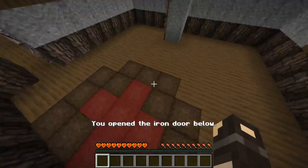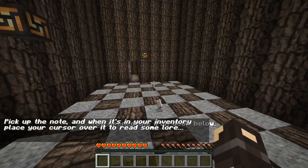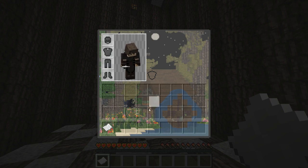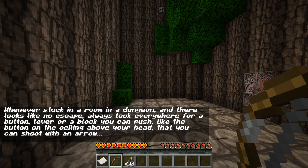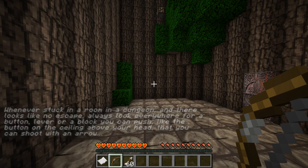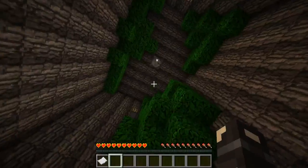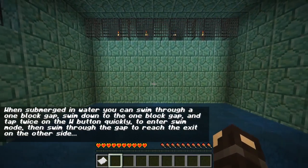Press the button. Ow, that didn't work. Pick up the note and when it's in your inventory, place your cursor over it to read some lore. Always put your cursor over the note to try and read — you might find some that contain passcodes. I love what they've done with my inventory here. Whenever stuck in a room in a dungeon and there looks like no escape, always look everywhere for a lever or a block you can push, like the button on the ceiling above your head that I can shoot. Honestly, if they're red like that and they stick out, that will be fine with me.